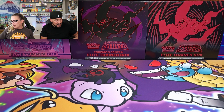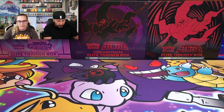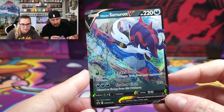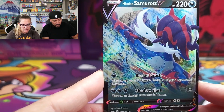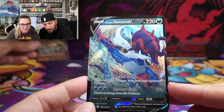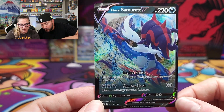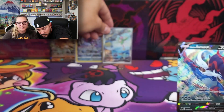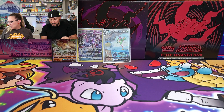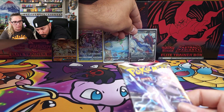Alright, now I've got the Samurott tin. There's the code card and - oh, poor Samurott. There is the promo card. You can almost see it, but the detail on this thing almost looks 3D in some ways with the splashing water. In person it looks pretty nice. Same pack configuration for me: two Astral Radiance, one Brilliant Stars, and two Evolving Skies. Let's go!